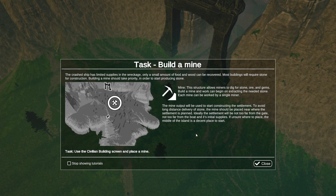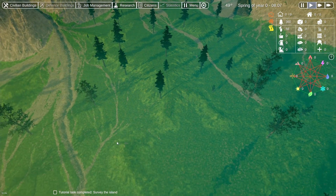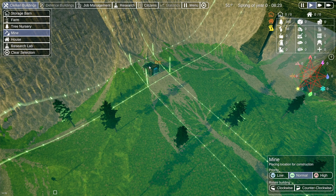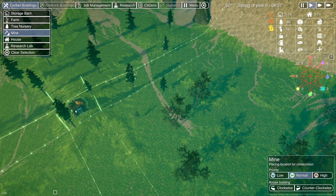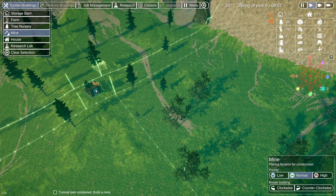Each mine can be worked by a single miner, and the mine output will be used to start constructing the settlement. To avoid long distance delivery of stone, the mine should be placed near where the settlement is planned. Ideally the settlement will be not too far from the gate, not too far from the boat and its initial supplies. Wir haben hier also ein Boot, hier das Gate, hier ein wenig Platz — also werden wir hier eine Mine irgendwo hinstellen, würde ich sagen.